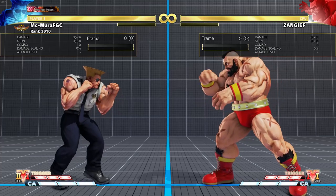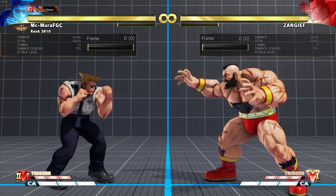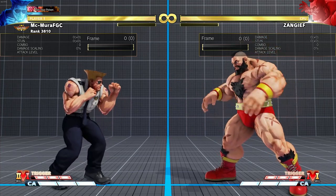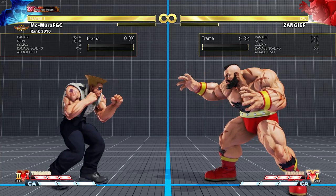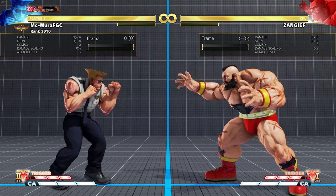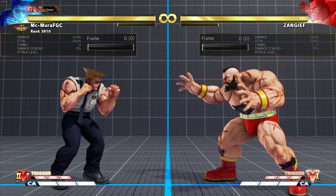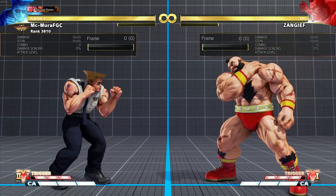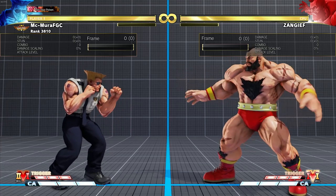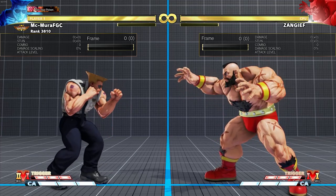While it is a guess once you've been command grabbed, these characters live for making that read. Try to understand what they're looking for and their risk-reward on options. Yes, it's a 50/50 guess, but it is as much in their favor as it is in yours. Every option Zangief can use has some sort of drawback. Don't let the grappler player get into your head too much, don't be too predictable, and don't be afraid to rotate your options. If you enjoyed this video, please leave a like or comment.